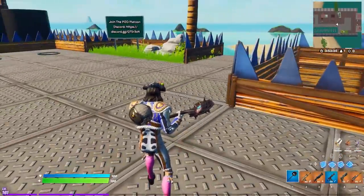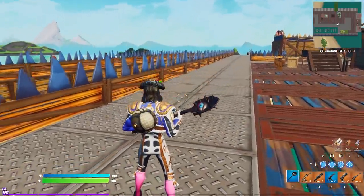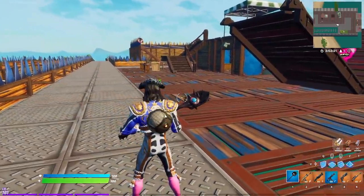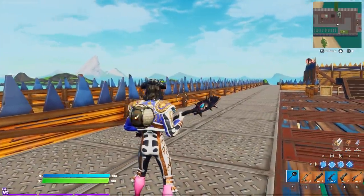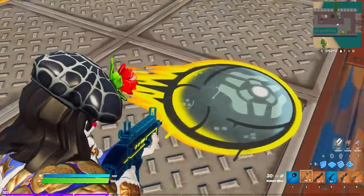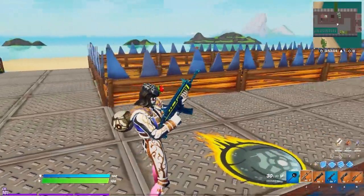The back bling just kind of turns on its own — it's not reactive, it won't glow or make any noises upon elims. It's an interesting color scheme; when I think of Rocket League I think of very vibrant colors, but this is more of an earth-tone back bling. The Battle Ball spray is what it is — exclusive to the Rocket League challenges, which is cool.